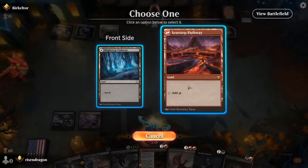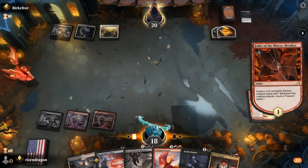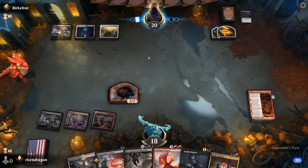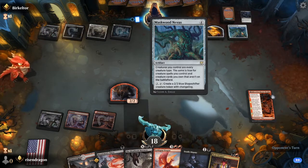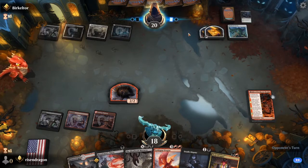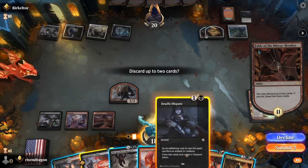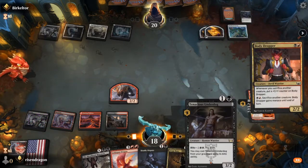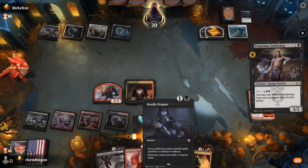Body Dropper's not terrible but I'll go with something else. Okay, so that's quite interesting — looks like one of those you know we're gonna discard. I don't want to discard the Tenacious Underdog — let's just discard the Blood Chief's Thirst. Tenacious Underdog is always good. Body Dropper comes down, and now we can see some of the synergy: we can do the Tenacious Underdog and sack it to the Deadly Dispute.